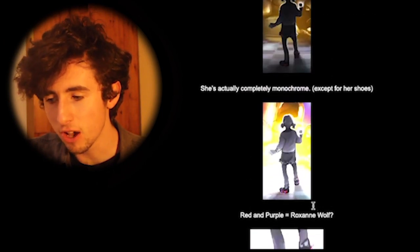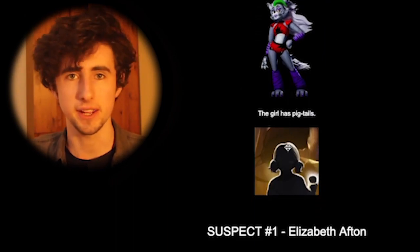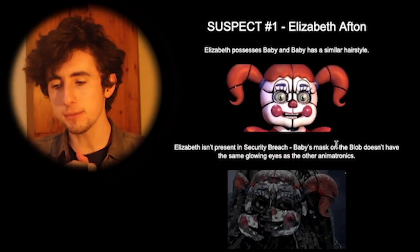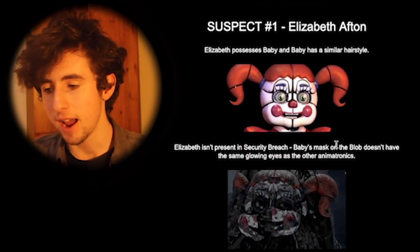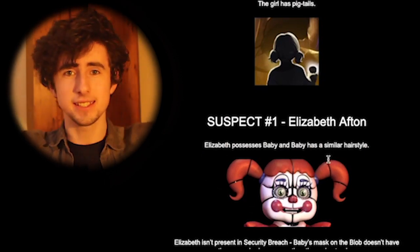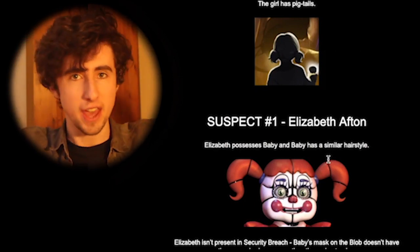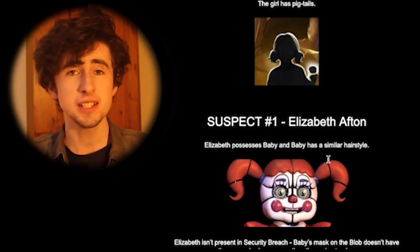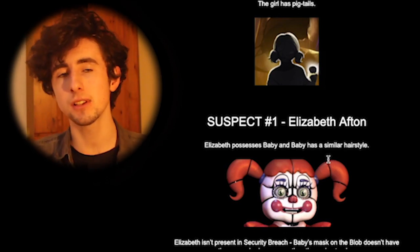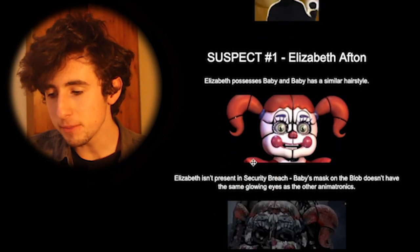The other big thing to point out is that the girl has pigtails, and that's what we're going to base our first suspect off of — Elizabeth Afton. Elizabeth, as we know, possesses Baby, and Baby does have a somewhat similar hairstyle — kind of two tufts of hair. Elizabeth's sprite from Sister Location doesn't have pigtails exactly, but it's kind of similar.